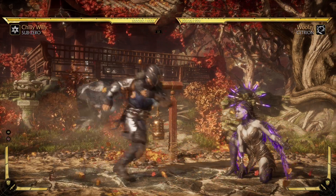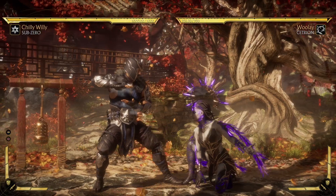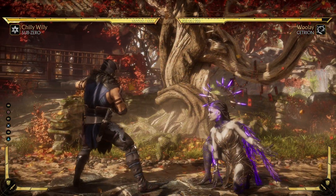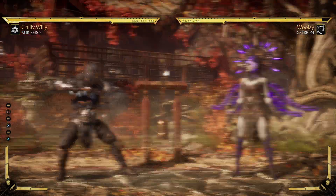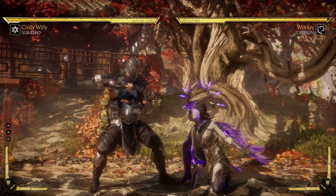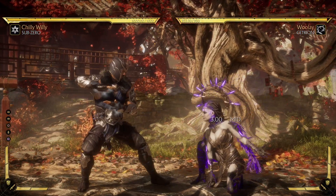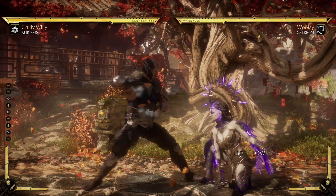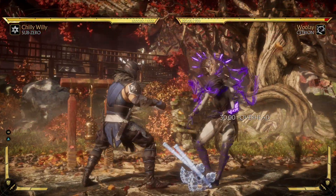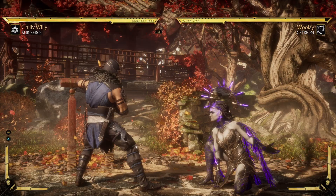One thing a lot of Sub-Zero players like to do is forward four, which is plus on block, and then they go into a 50-50 — either back three or forward two. The thing is, you don't actually have to respect either option. You can poke right after the forward four. The only thing Sub-Zero is guaranteed is a down one or maybe a down three, but his actual mixup — his back three or forward two — will get hit out of.